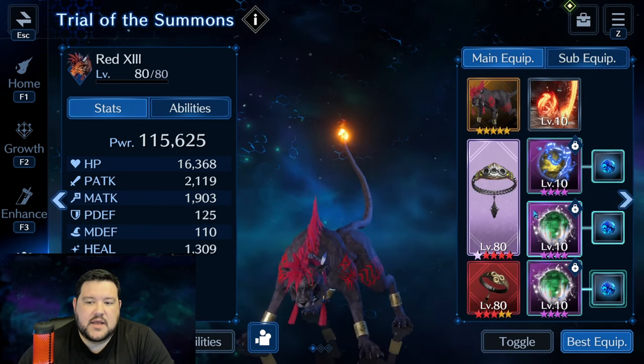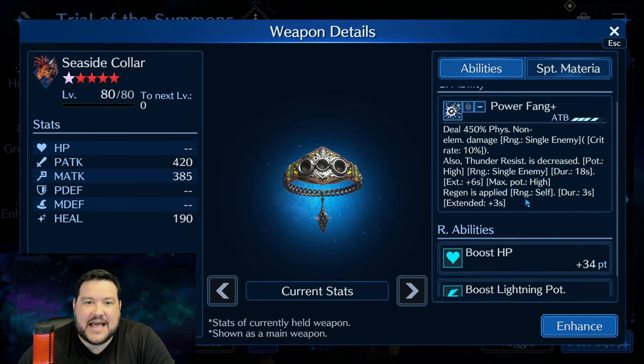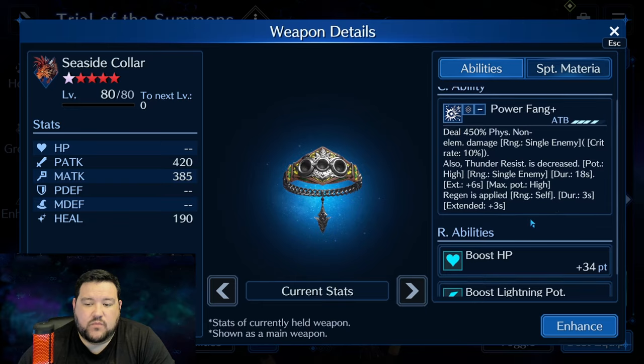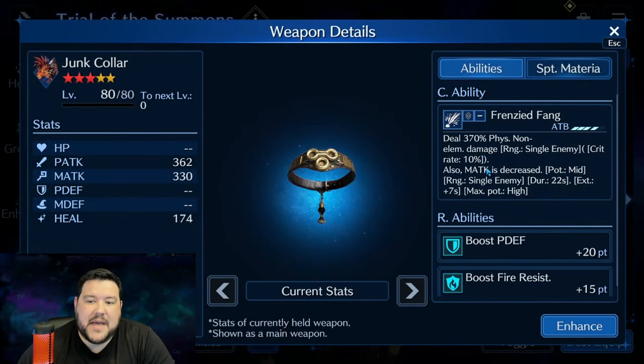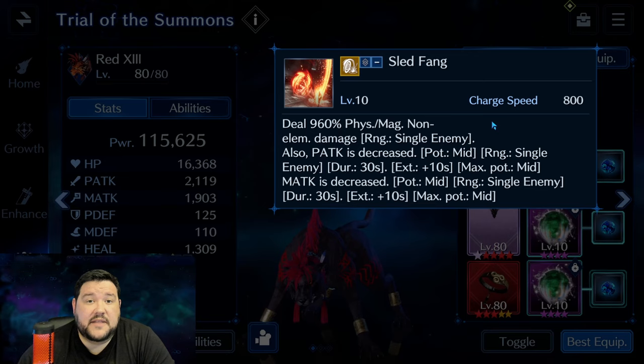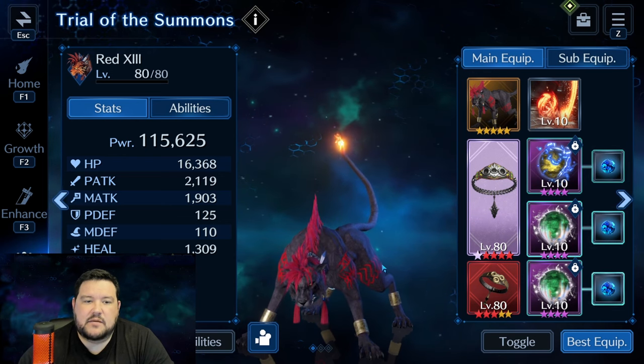Coming over to Red — Seaside Collar is very important if you're using Red, because Thunder Breach is a big deal. He constantly buffs his Thunder defense, and you have to be able to do Thunder damage to really clear that bar down. Magic attack decrease is also important, because he will constantly buff his magic attack and give himself an ultra high potency magic attack. Sled Fang works really well anyway — low charge speed is nice, the duration is pretty good, and we'll use it to interrupt him, keep the magic attack down, and let everybody survive.